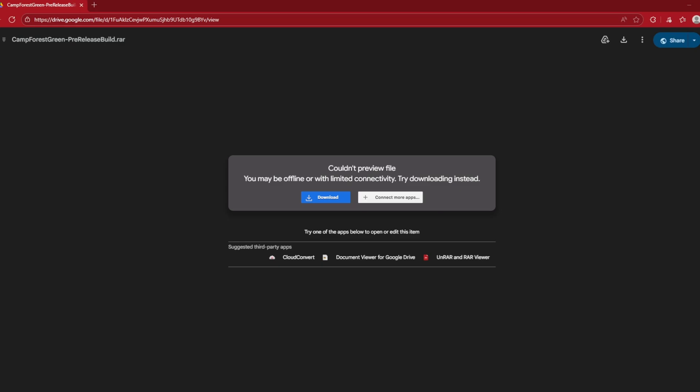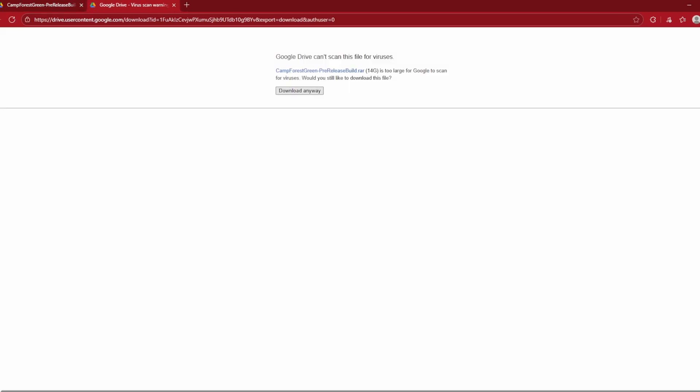Now that you have clicked the link in the description, it'll bring you to this page. You just hit download and then download anyways. I already have it downloaded so I'm not going to do it again. This is what it is — it'll just start downloading. When you're done downloading it, you'll need to extract it.